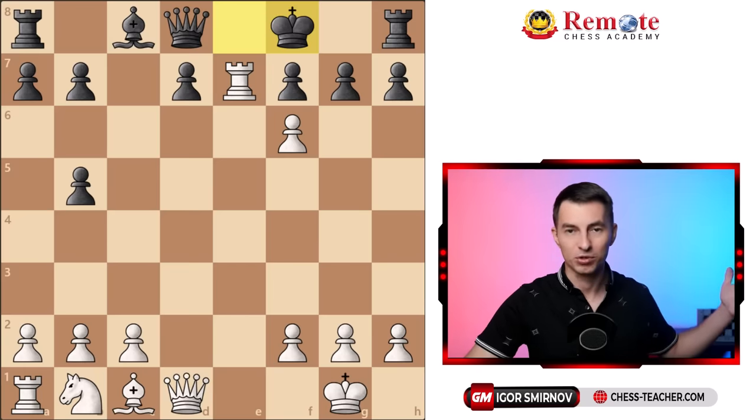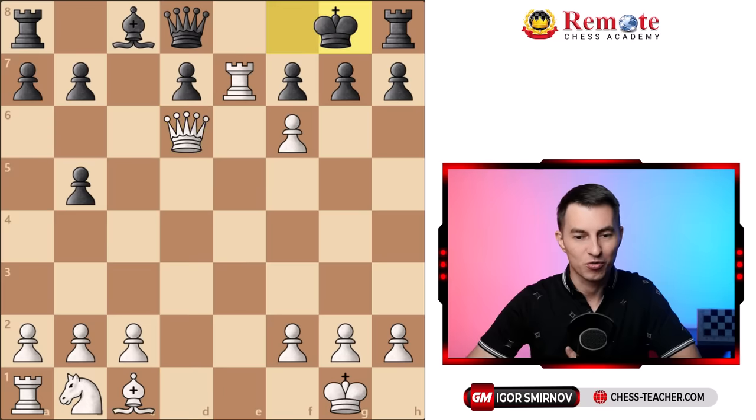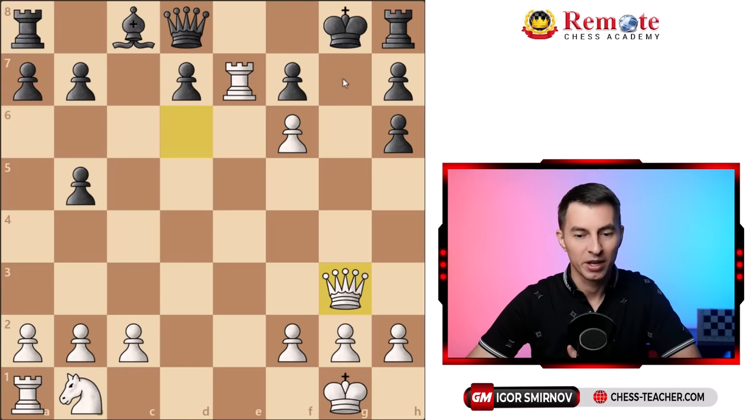There are different ways to finish of course — for example you can go queen to d6, setting up for the discovered check on the next move. And if the king tries to run away, you finish it off with another beautiful move: bishop h6. You just harass black all around, there is no escape. You attack this square too much, and after black plays whatever, you then play queen g3 and swing over to the kingside and finish it off in style.